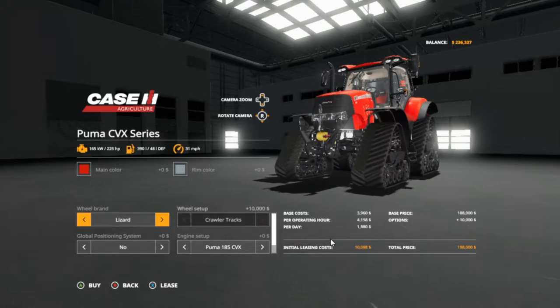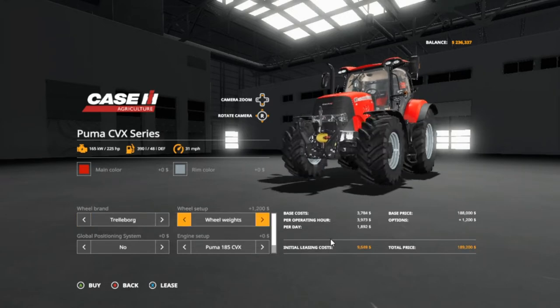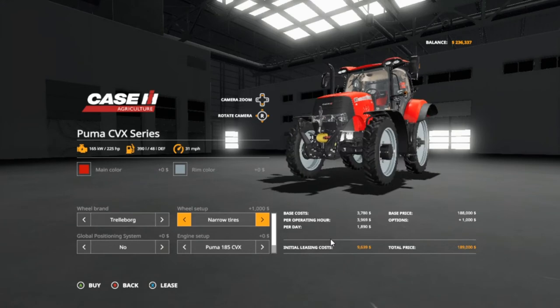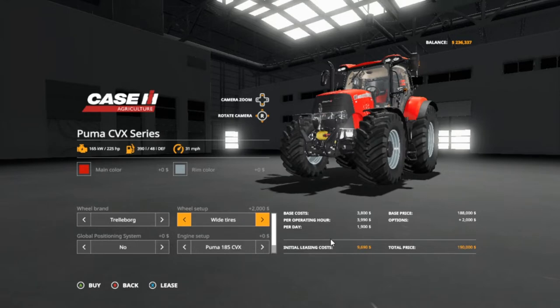We don't need the crawler tracks. Thinking about going with wide tires or wheel weights - actually thinking about going with the skinnies because we can use this tractor to spray with too. We've got twin wheels and wide tires. Let's go with the wide tires, let's get the global system, let's get the maxed out engine. $300 is the max - $234. I bet that's going to put it at $236. I just barely got enough money.